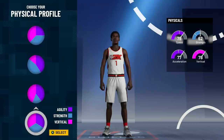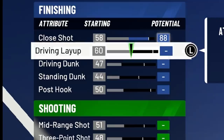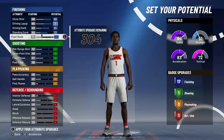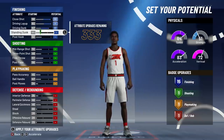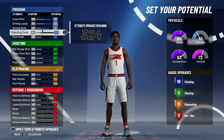For the physical profile, I want to be as fast as possible, so we're going with the fastest physical profile — the first one. We're going to max close shot, max driving layup, and max driving dunk. As you can see, we have 15 driving badges. I want four Hall of Fame finishing badges, which requires 16, so going up just a little gets us 16 finishing badges. There's no point going to 17 — you'd spend too many upgrades for that one extra badge.